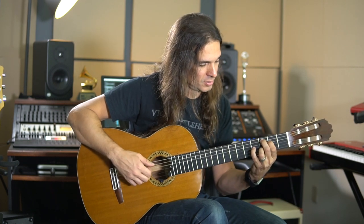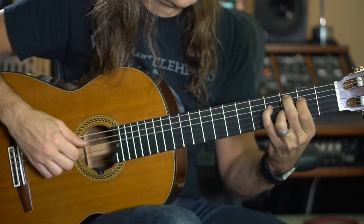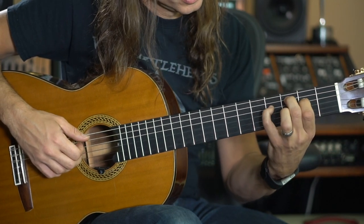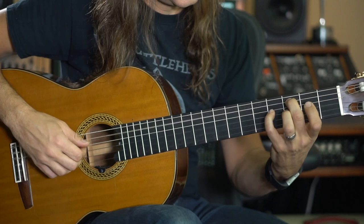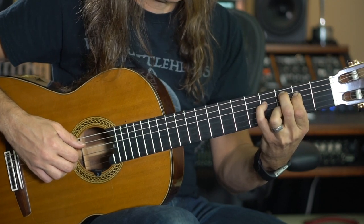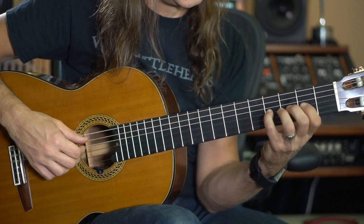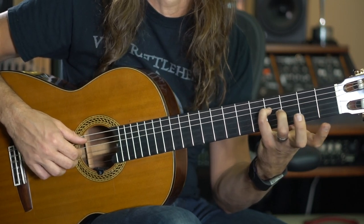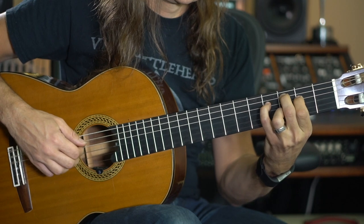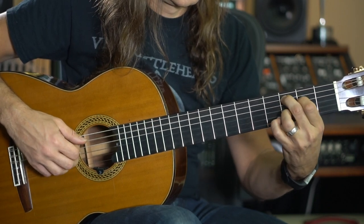The thing here is you have to keep the C ringing, otherwise it's not going to sound good, and the G also. So keep the C ringing, the G ringing as well, and then C, F sharp, G. Try to do this legato with the G ringing — try not to touch the G string, to have that sound, which sounds pretty nice on acoustic guitar.